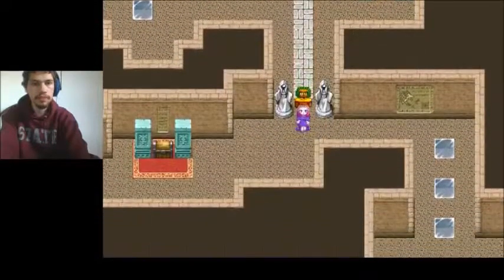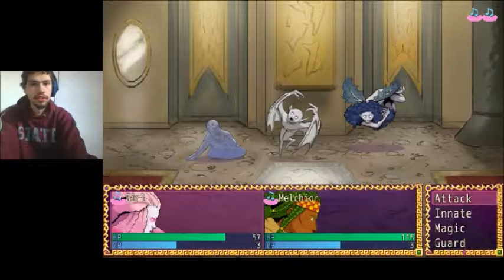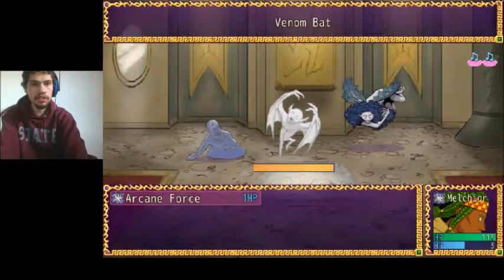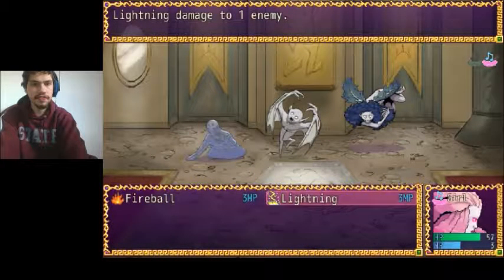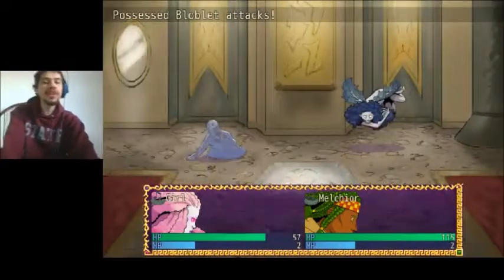I can only select four spell cards at a time, which sucks. What's this? A table with two candlesticks. We got a healing liquid. I think we should fight more because I need healing experience. We should probably focus. What should I kill? Let's kill the venom bat — it sounds too dangerous. Let's try the lightning power — lightning edge. Oh, he's weak to lightning!